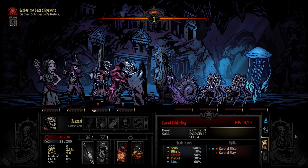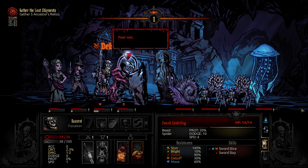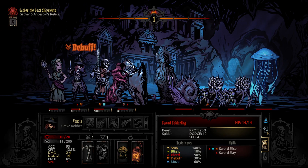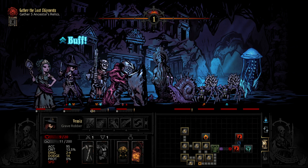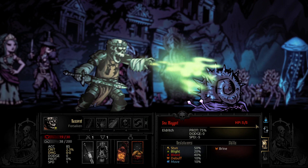Sword spiderlings — they kinda hurt. I shouldn't have done the Forsaken — I keep getting them mixed up for some reason. That's not gonna be good. He loses his turn. Rudiment can do Perilous Flesh, getting the sword spiderling. We can then Necrotic Plague him so everyone gets blighted on his turn.